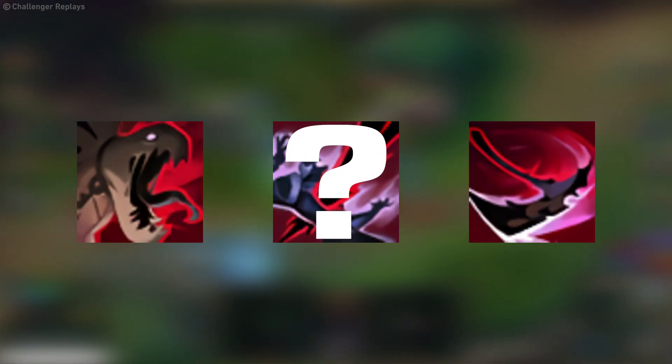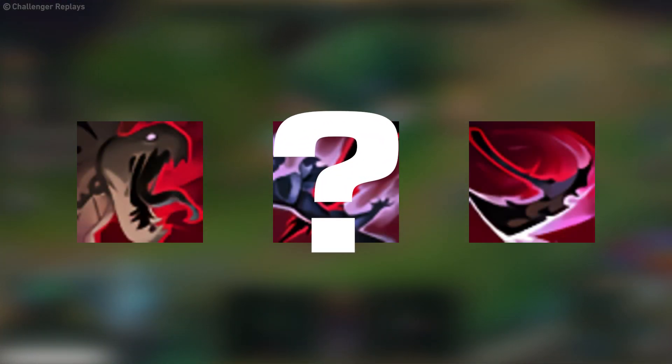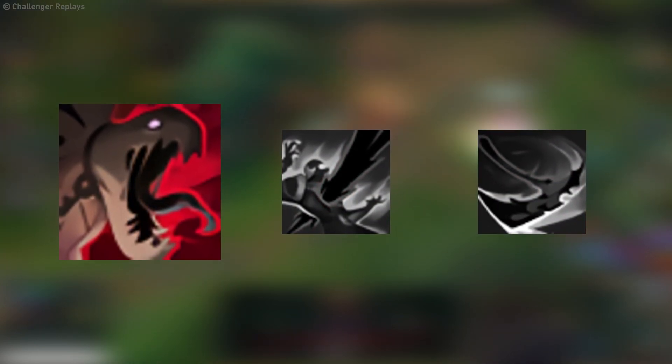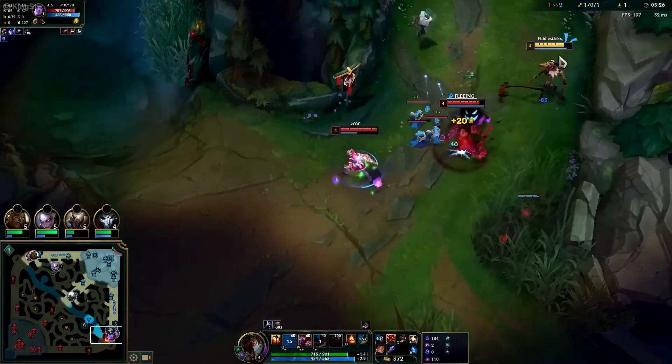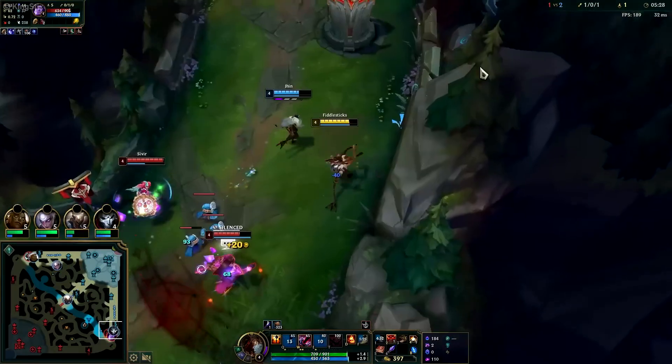What skills should you be maxing when playing support Fiddlesticks? Q is your best bet. As a jungler you'd max W first, but as a support you won't need to suck as much. Make sure to use your Q out of vision to proc the fear as much as possible.